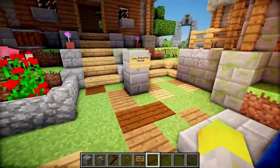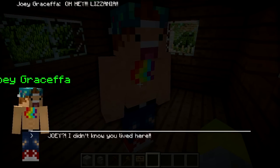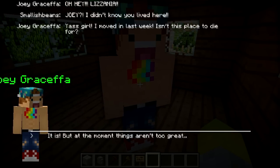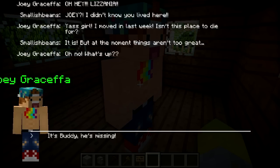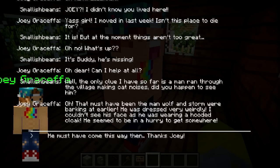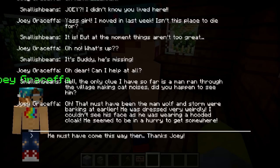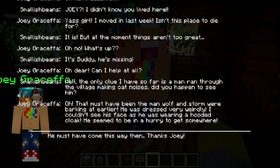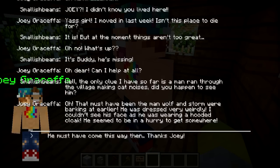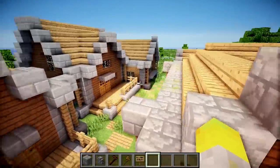After Lizzie's dealt with Ellie, she'll go into Joey Graceffa's house. Joey will say, 'Oh hey, lasagna!' Lizzie says, 'Joey, I didn't know you lived here.' Joey replies, 'Yes girl, I moved in last week — isn't this place to die for?' Lizzie says, 'It is, but at the moment things aren't too great.' Joey asks, 'Oh no, what's up?' Lizzie says, 'It's Buddy — he's missing.' Joey says, 'Oh dear, can I help at all?' Lizzie explains, 'The only clue I have is that a man ran through the village making cat noises — do you happen to have seen him?' Joey says, 'That must have been the man Wolf and Storm were barking at earlier. He was dressed very weirdly — I couldn't see his face as he was wearing a hooded cloak. He seemed to be in a hurry.' Lizzie says, 'He must have come this way then — thanks, Joey!' Joey replies, 'Anything for you, girl.' And then we're going to have some more characters here as well.